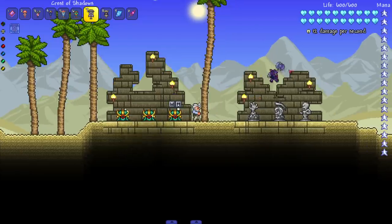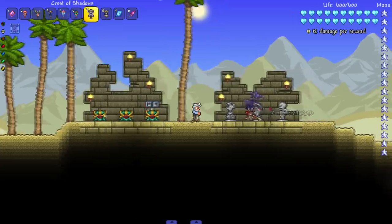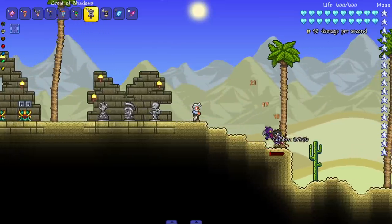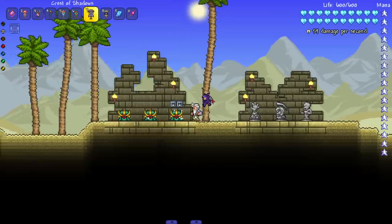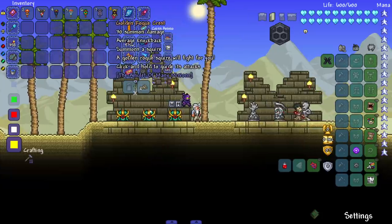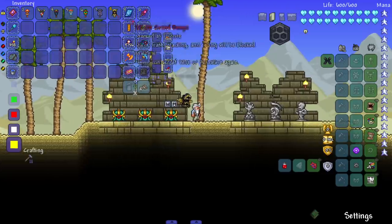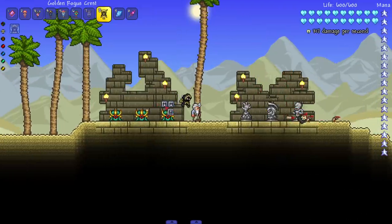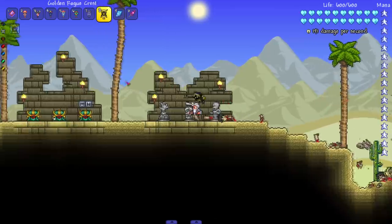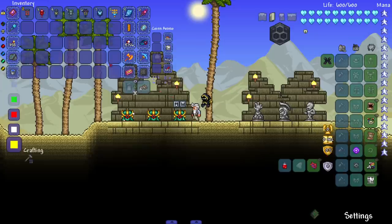The Crest of Shadows summons a shadow squire just wearing the shadow armor - swings an axe and does decent damage. The Golden Rogue Crest summons a golden rogue squire that throws knives - probably a hard mode or late pre-hardmode one given the damage output. It's interesting how they make these squires stand out - either melee, projectile, swinging melee like the flail one, or penetrating melee.